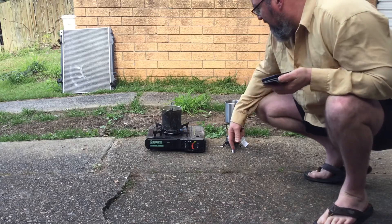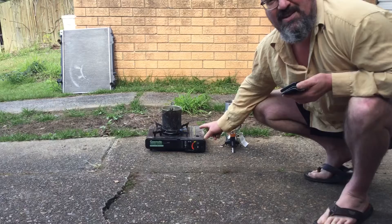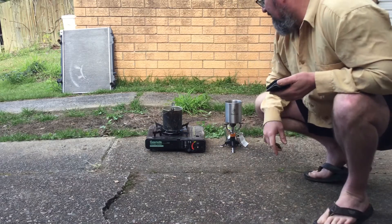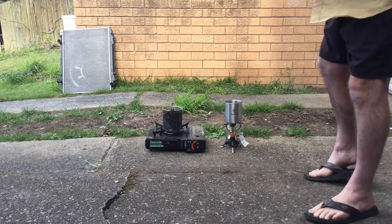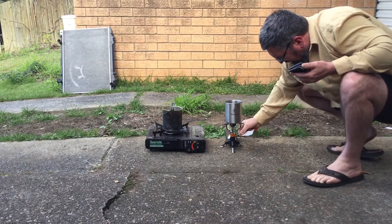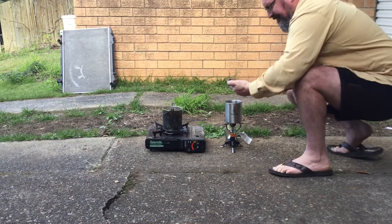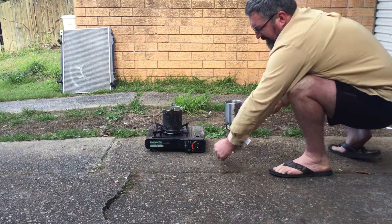I'll kick the Gasmate off first and even give it more of a head start. So we'll start that one up — that's just locking and turning the gas on. I've got a lighter for the 360. I'll just get this semi-primed, turn it — it's nearly ready to go. I'll start the clock once I turn the second one on.